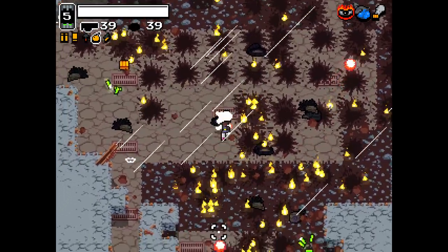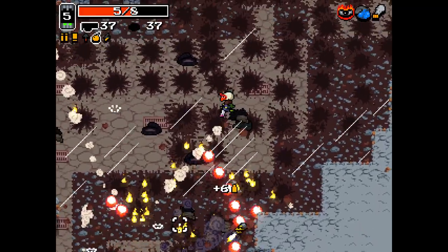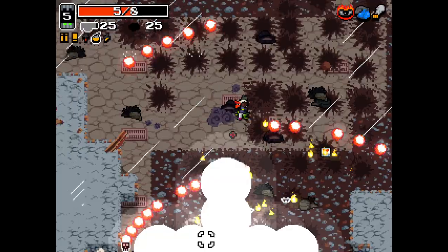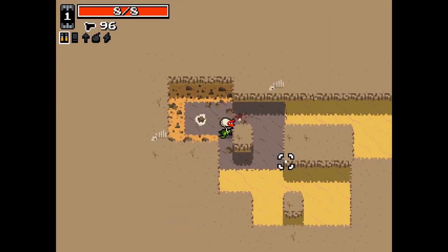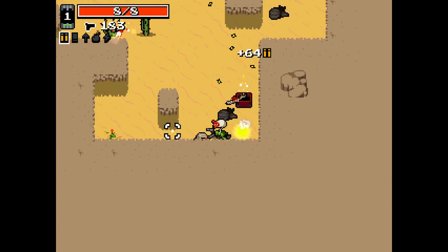All right - oh, I managed to hit the boss somehow. Oh, that's where he is, I see him now. I killed myself. It was... I told you it was going to happen. Explosives and me - we don't mesh. We do not mesh.